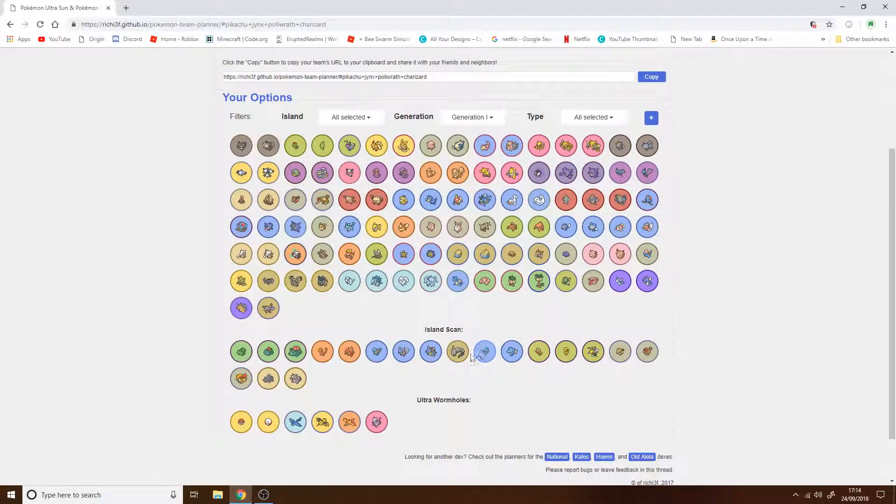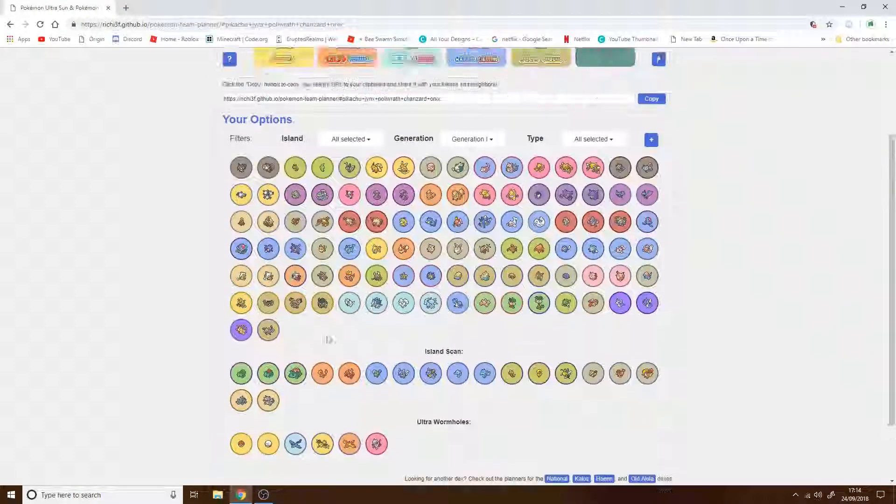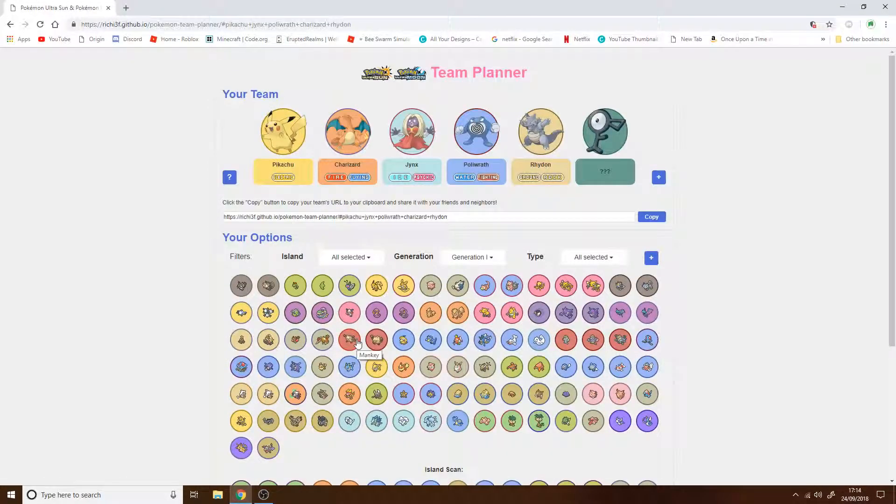Okay, this is my team. Onix — Onix is staying on my team. Actually, Rhydon is better than Onix, so I need another Pokémon. Let's have an Eevee evolution — there are three, we've got all three types. I could have a dragon type, and there is one dragon type in the whole game. That's my team, guys.